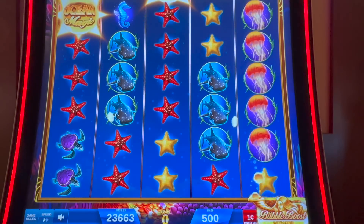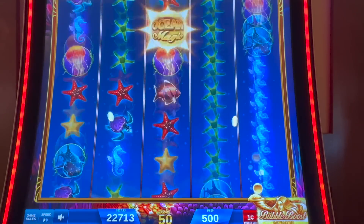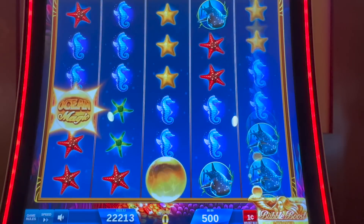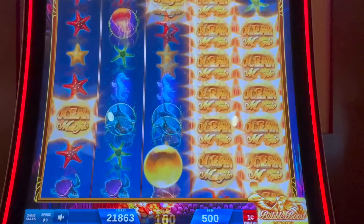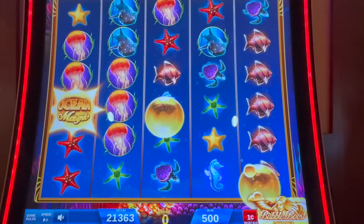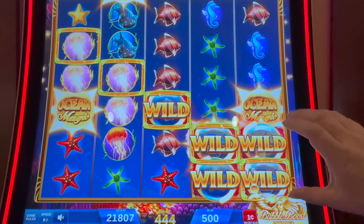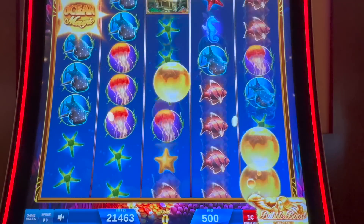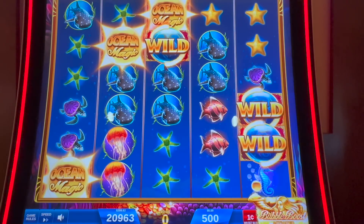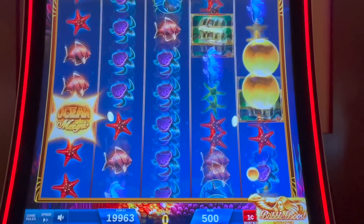Ocean Magic was one of my original favorite games. Then they came out with this Ocean Magic Grand and I do love it. I used to play it all the time. When your bubble lands on the Ocean Magic Grand, it expands. It also has something I call the big bubble — it's like a magical bubble that she blows and maybe, hopefully, we'll get that too. But we are down a quick $100.